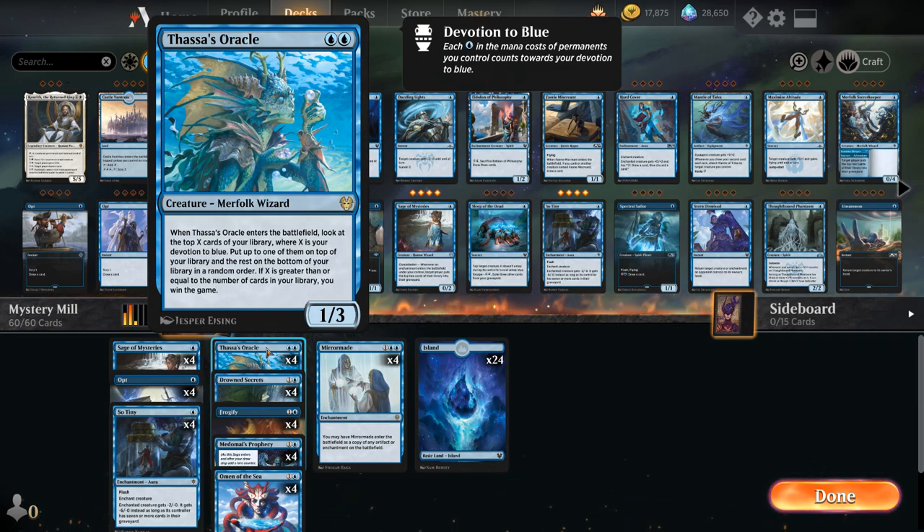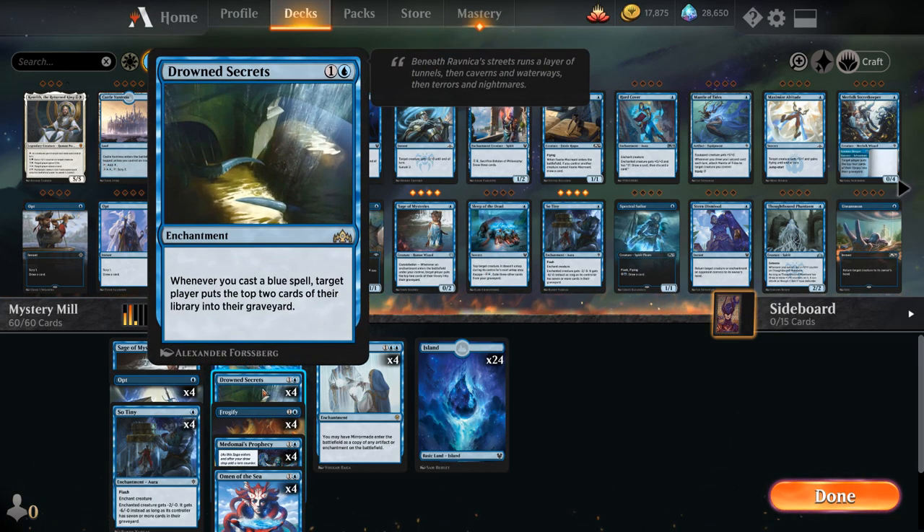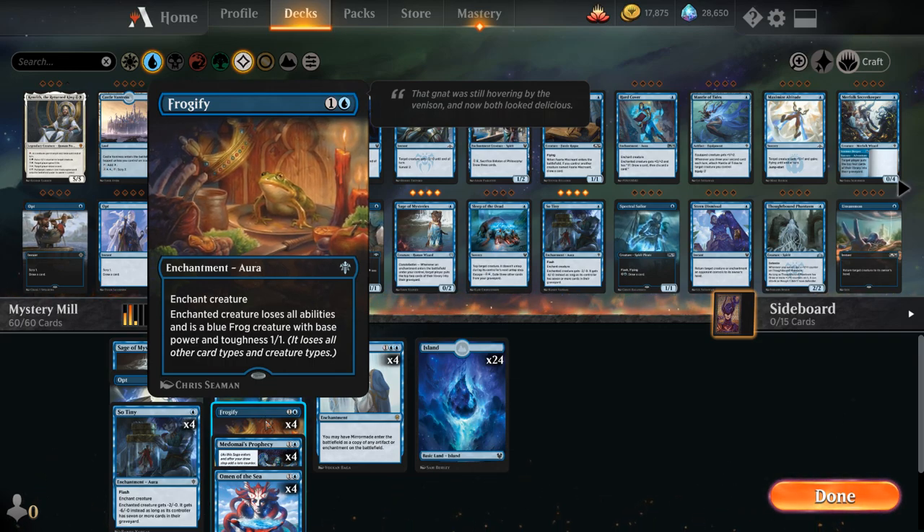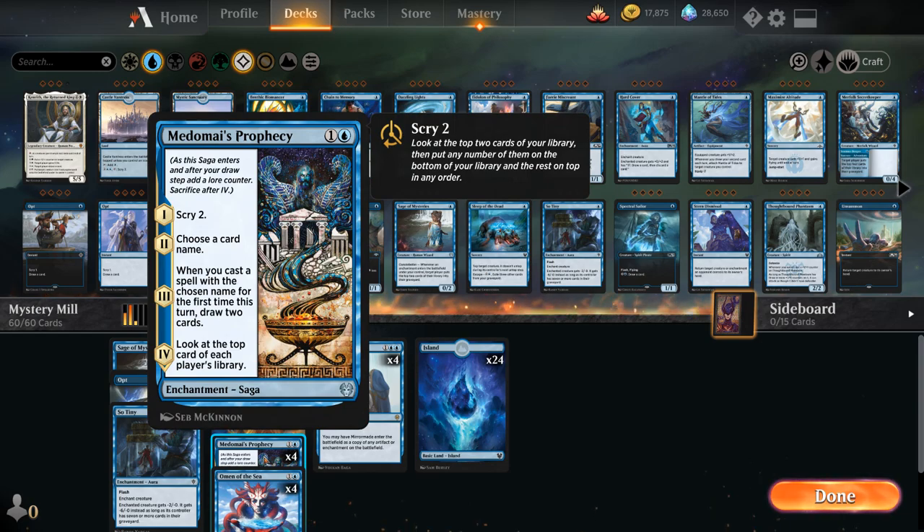At two mana we've got Thassa's Oracle — if we have this in our opening hand we can go on the self-mill plan and adjust based on what the opponent is doing. If we draw multiples we can run one out, but we usually want to keep one in hand since we're not guaranteed to draw additional copies. We also have 4 copies of Frogify as another removal spell, turning a creature into a 1/1 frog that loses all abilities. Then we have 4 copies of Metamorphic Prophecy, a two-mana saga: chapter one lets us scry 2, chapter two we choose a card name, and on the third chapter if we cast a spell with that name for the first time this turn we draw two cards.